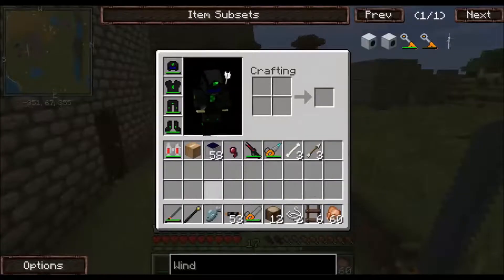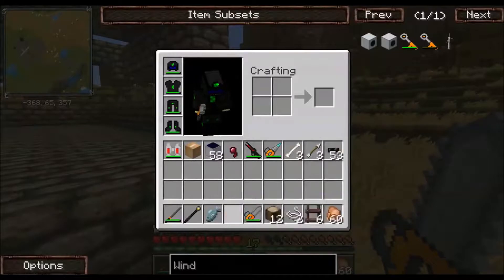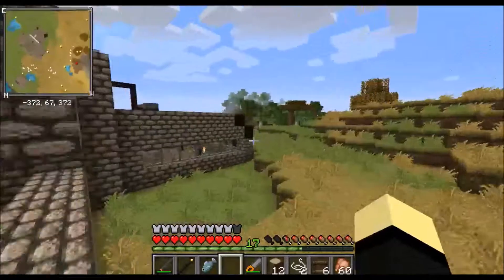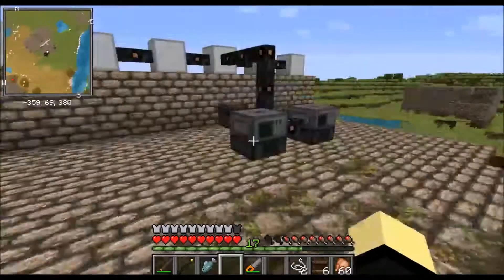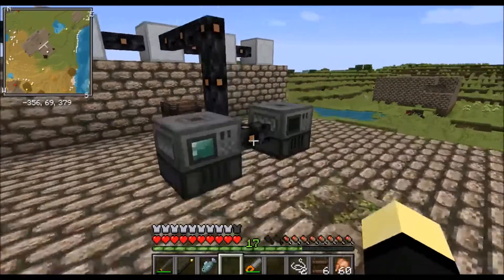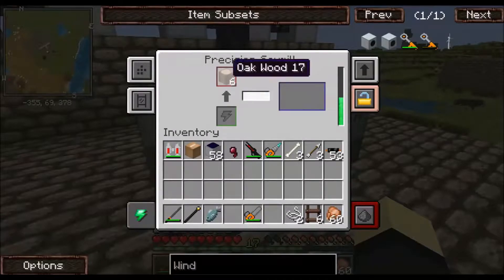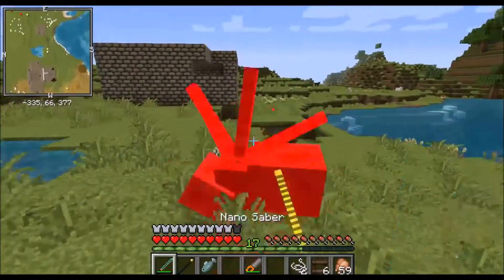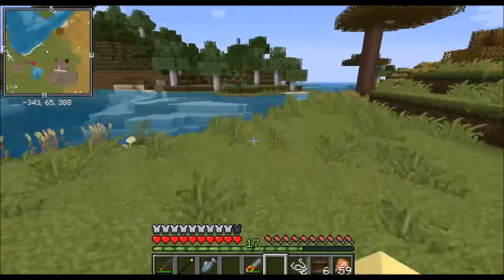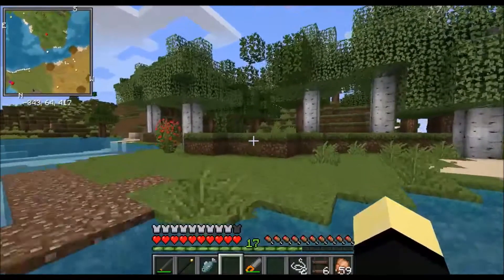We really need a ranged weapon - the mining laser can actually be used as a weapon, but it's just not a good one. So basically if you don't know the Mechanism mod, what you can do is put oak wood into the sawmill - you'll actually get more planks from the wood that you put in. Because there aren't that many oak trees around and I prefer oak, I'm gonna want to maximize the resources I can get out of these.